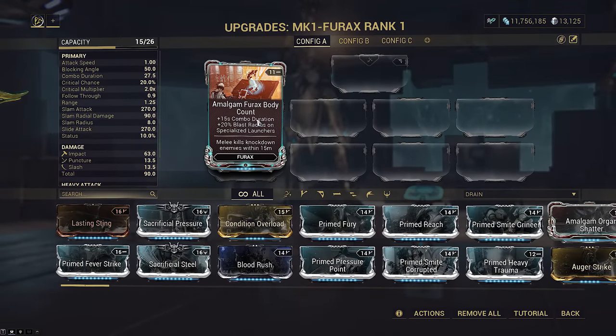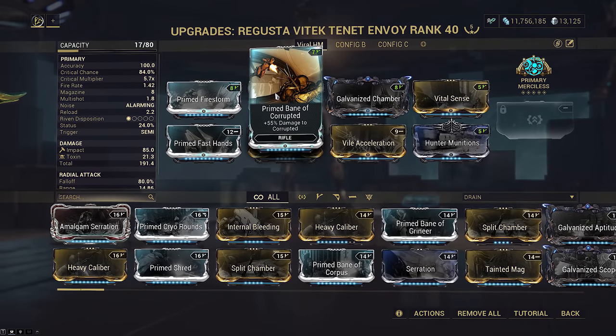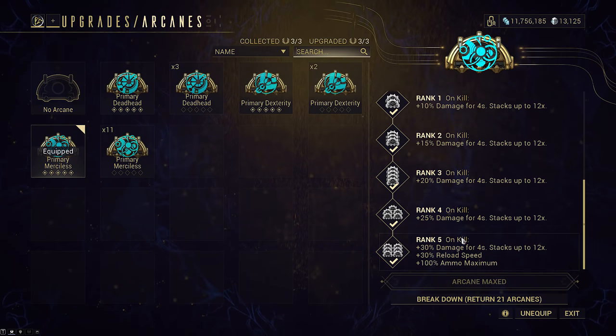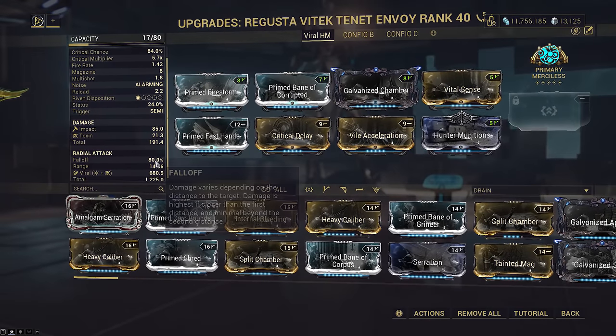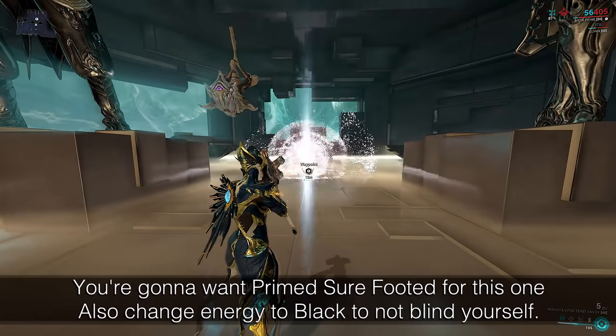Actually, with Furax's augment Amalgam Furax Body Count, Envoy's largest AoE meta weapon. Galvanized Chamber for the better bleed and status, and the Primary Bane to double dip the slash dots - extremely similar to what you would run on most crit primaries. Primary Merciless is also useful because many enemies will die from Merciless splash damage, as well as providing free base damage scaling.